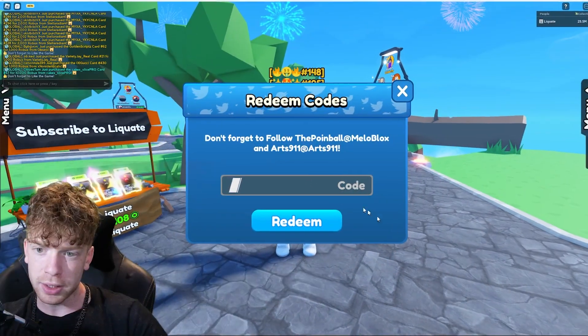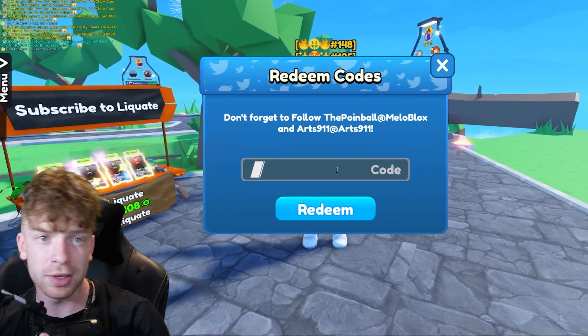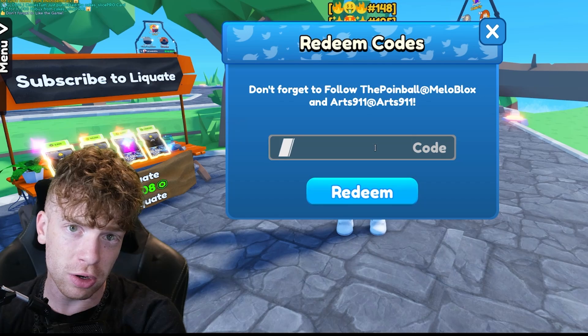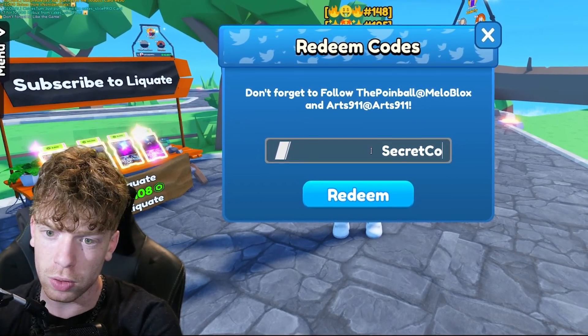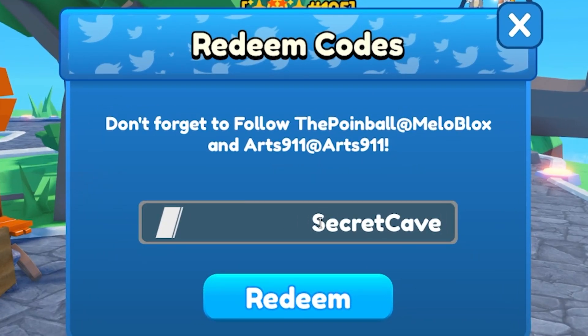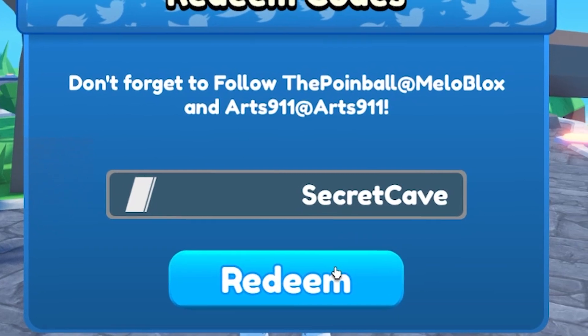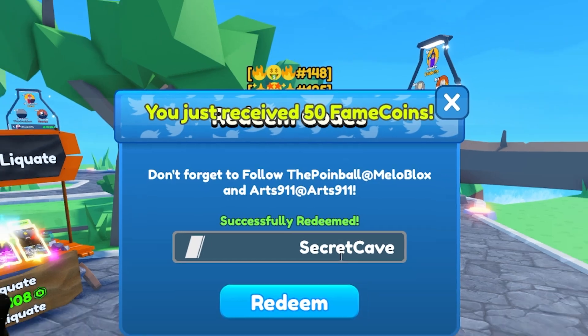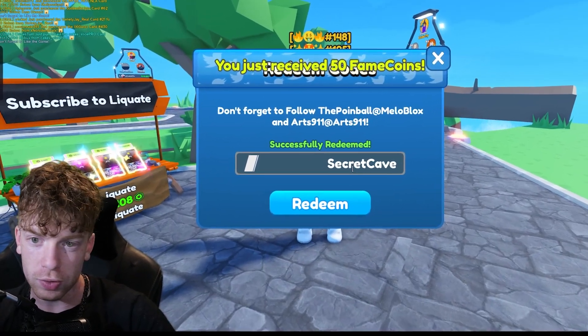The next code is actually one you can find in a secret cave on the map if you go looking for it. And speaking of secret cave, that's exactly what the code is — 'secret cave,' S-E-C-R-E-T-C-A-V-E. If you redeem it, you get 50 fame coins. Not bad at all — we're stacking up on the fame coins right now.